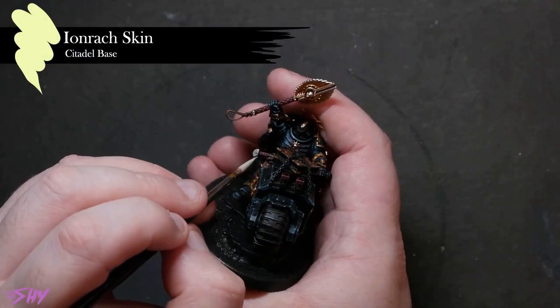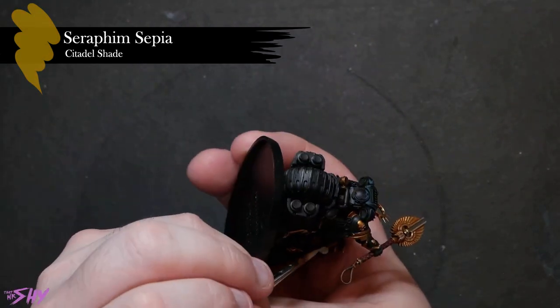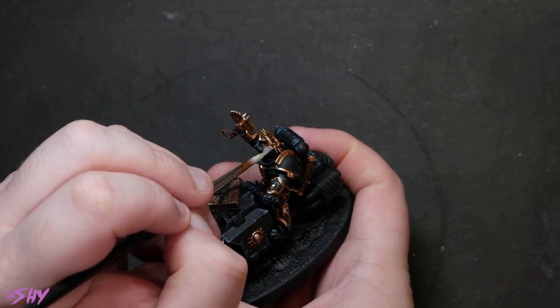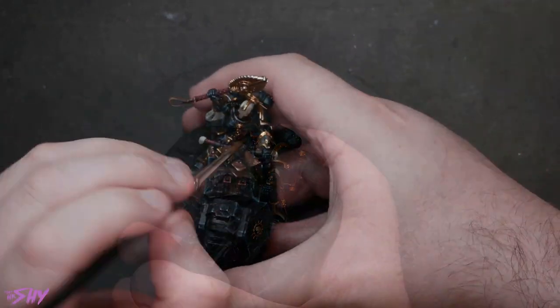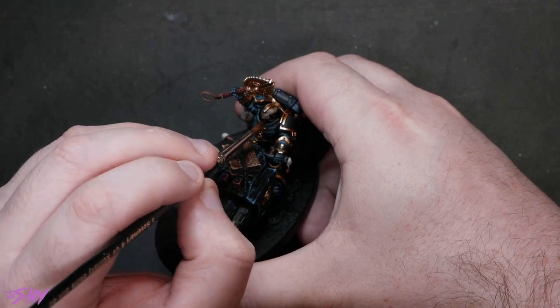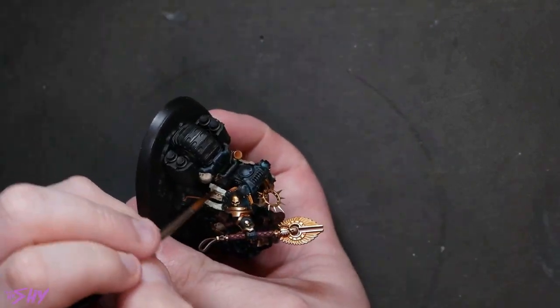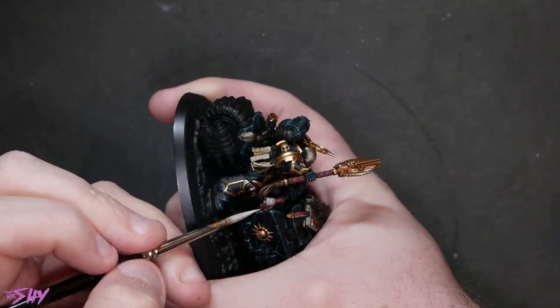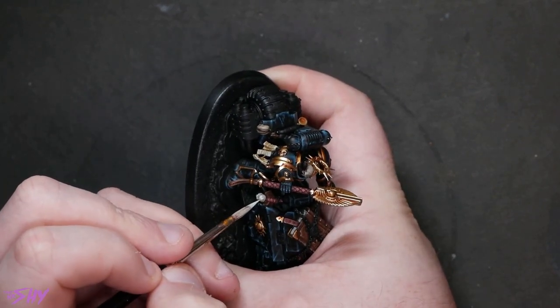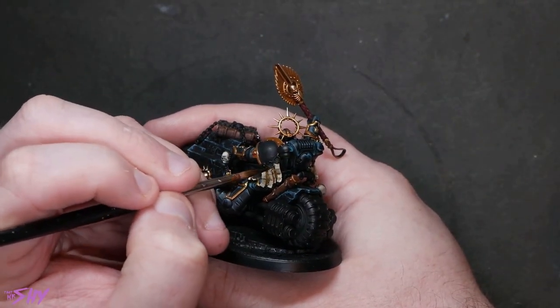Speaking of that bone color, we've also got a bunch of bones and parchments to paint on this guy — another one of the longer processes. To differentiate the two, I'm going to shade the parchments with Seraphim Sepia and shade the bone with Agrax Earthshade, giving them both a slightly different look even though they share the same base color. To draw further separation, I'm going to take the highlights on the bone all the way up to white. For the parchment, conversely, I'm actually going to do some deep shading instead — grabbing Agrax Earthshade and pulling the shades down deeper in the deepest recesses. That's going to give us a good differential between these two surfaces.